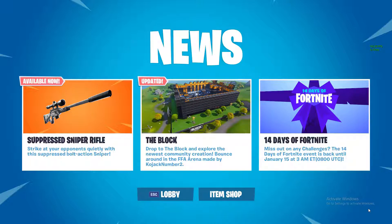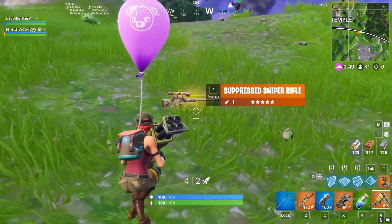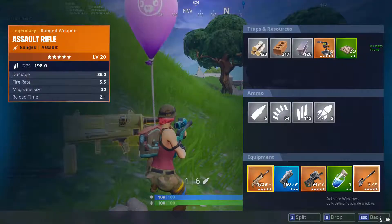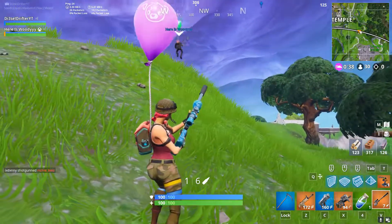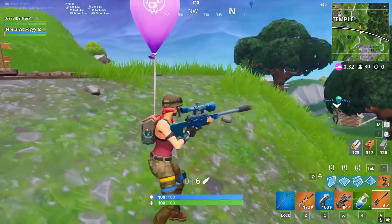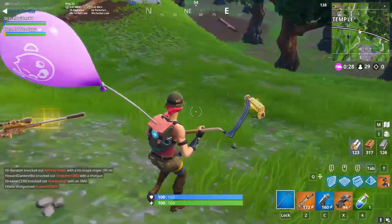My friend just found the suppressed sniper rifle — here it is. It feels really weird. How much damage does it do? 105 — same as the bolt. The blue bolt does that much too. It looks really weird. Oh, that sound — it sounds so weird, I can barely hear that.